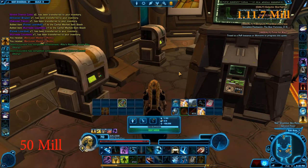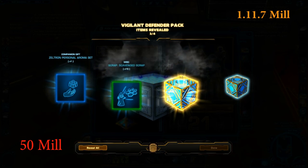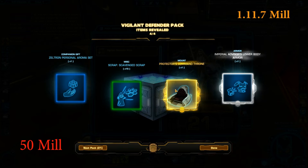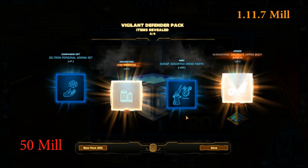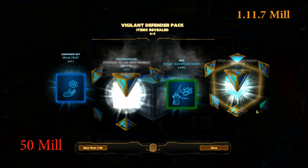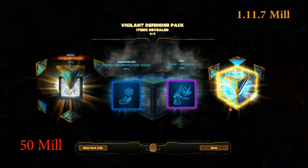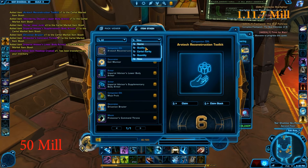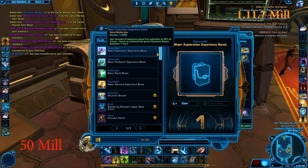Let's open four more packs and hope we get something really sick. Opening these gives us the Protector's Command Throne and the Imperial Advisor lower body — really cool. The throne is 50 million, guys. Next we got the Coil Monitor and Wandering Discipline upper body armor, then Advanced Yellow and Imperial Advisor, and finally Coolian Falcon and Oriconium Brazier. Let's switch to Cartel rarity view.